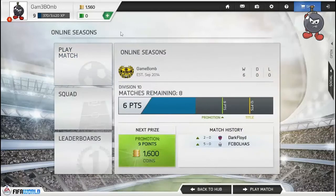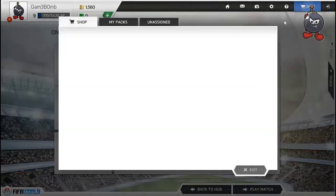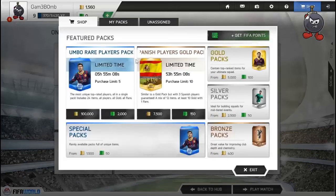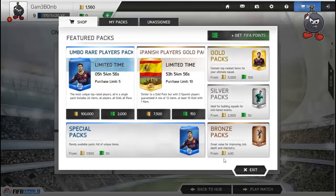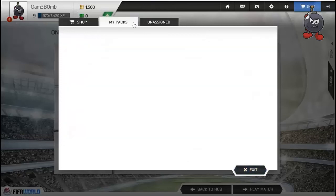Thanks for the three points. In this season you need 9 points for promotion to Division 9 and 12 points for the title. When you reach 12 points you get a prize for the league. Let me go through the shop to show you where you can buy packs - if you're lucky you get the players you need. Gold packs give gold players, silver players come from silver packs, and bronze packs give bronze players. That's it for now - stay tuned and see ya!